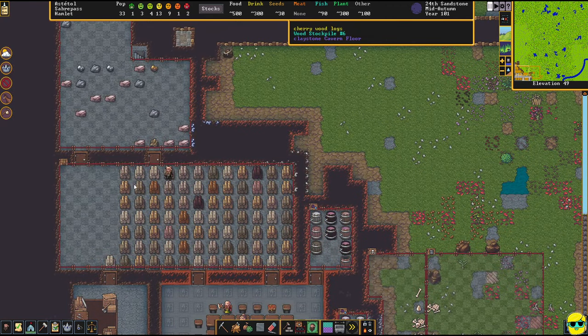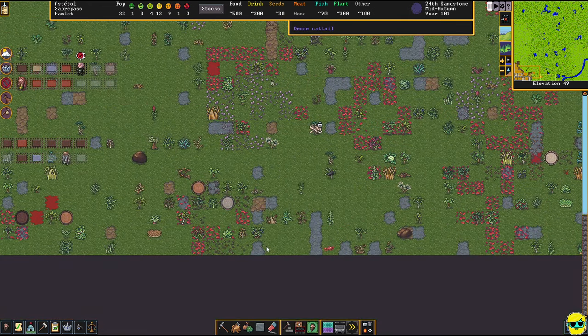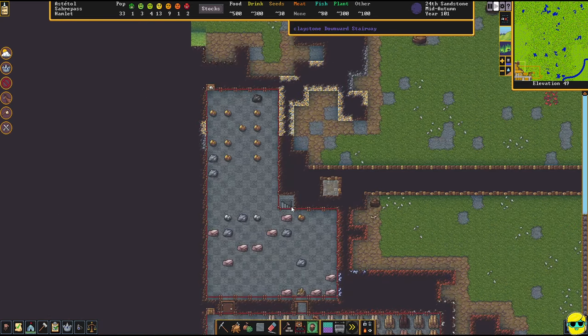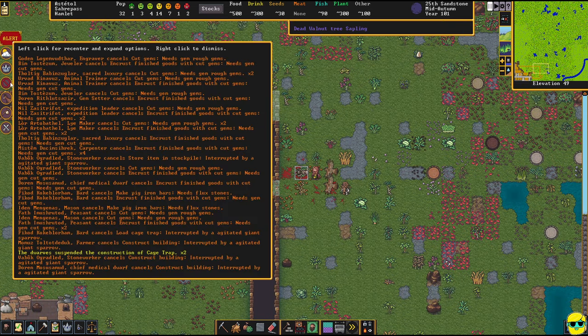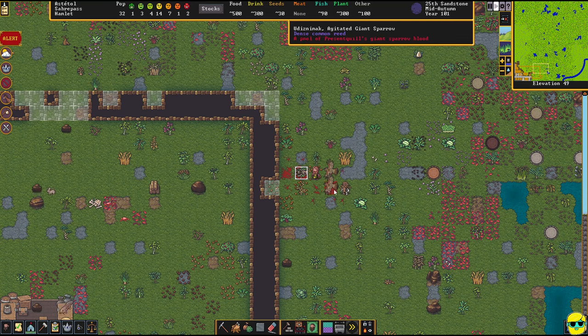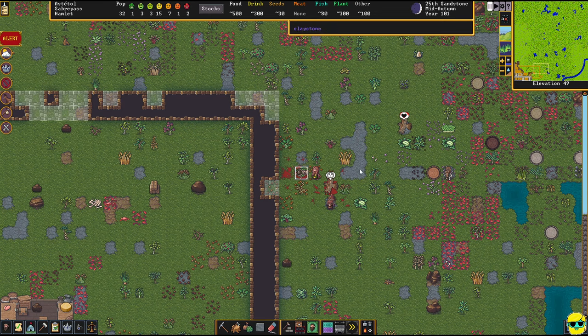We're finally making great progress on logs — I assigned a ton of trees to be cut down because we got behind on logs. They're filling up the stockpile, doing a terrific job. You can see how much they prioritize hauling in terms of the hierarchy of jobs to do. Alert — the bard has been found dead. Giant sparrow again. They're still out here; they're fighting the giant sparrows as we speak. So this is where I'm going to need to equip people with spears and make some military people.